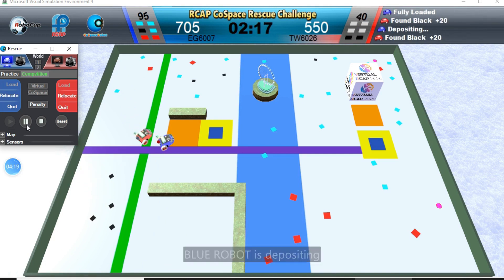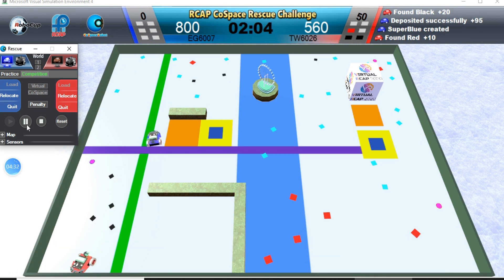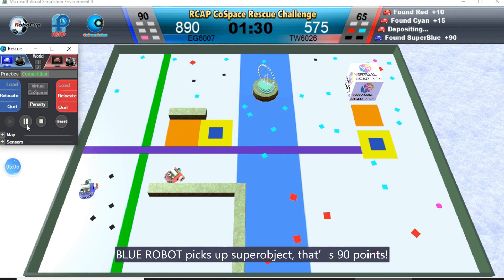Blue robot is depositing. One super object will be generated when one set of red, cyan and blue objects are deposited together at one go. One super object is worth 90 points. Blue robot picks up super object. That's 90 points.